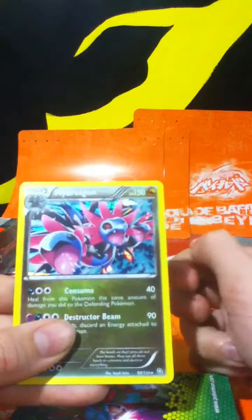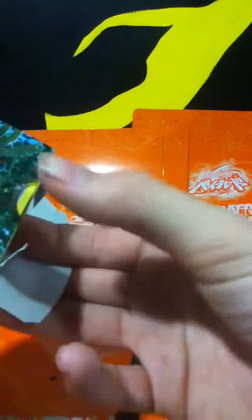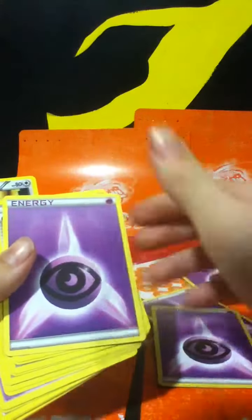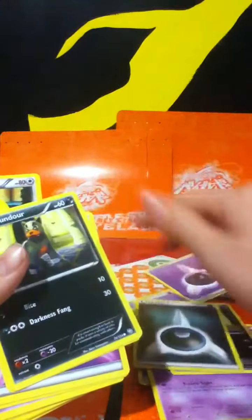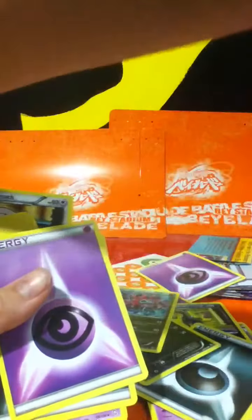There are two cards here — one I'm not going to reveal to you, and here's a card I will reveal in a secret episode. It shows previous stuff and the abilities. They're not fake, so let's open it. There's a heap of energy cards, a trainer card, and multiple other cards.